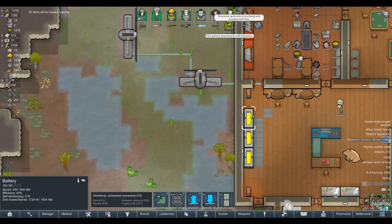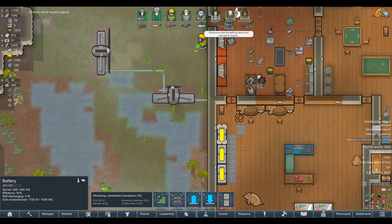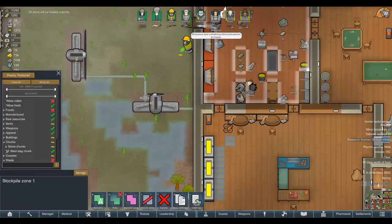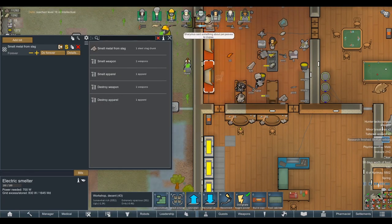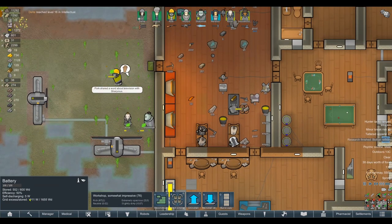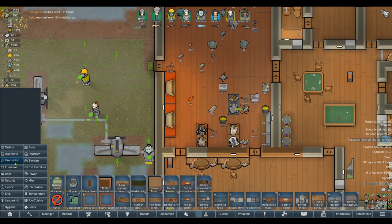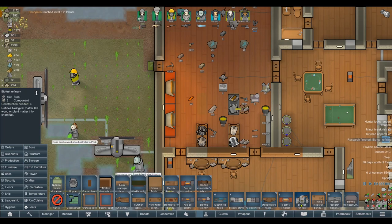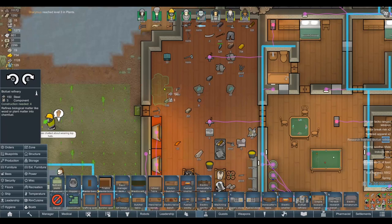Biofuel refining is done — that's a big deal. We've got enough power now. The wind turbines aren't running and we've still got a grid excess of 1,700 watts, so we can safely put these back on. That gives us around 300 watts to play with even at minimum wind. A nice little buffer. We can't build too many refineries but we've got enough to keep us covered. Let's put down a biofuel refinery and start making our own medicine — churn out a bunch of neutroamine.